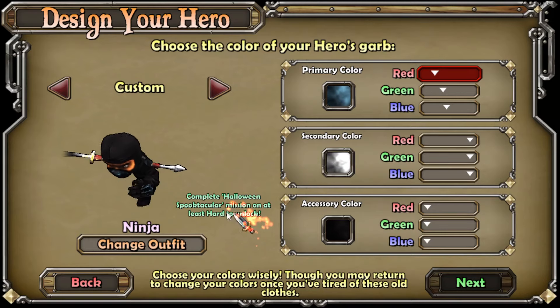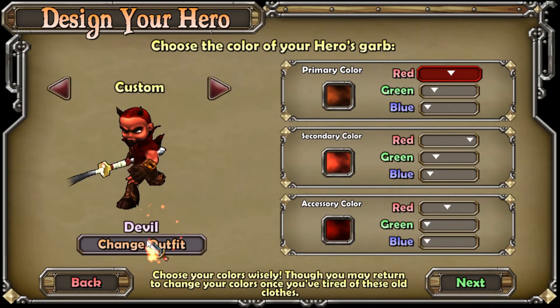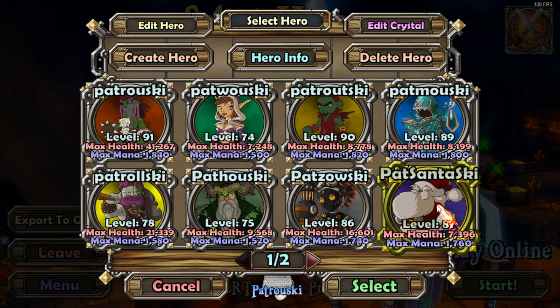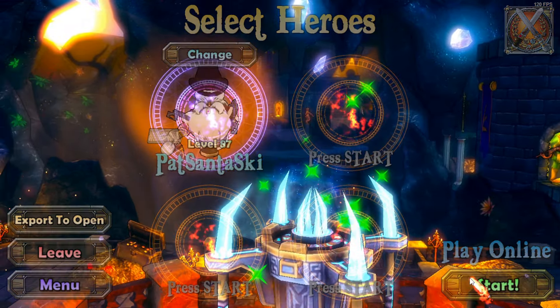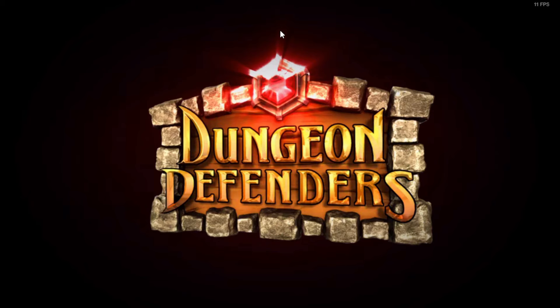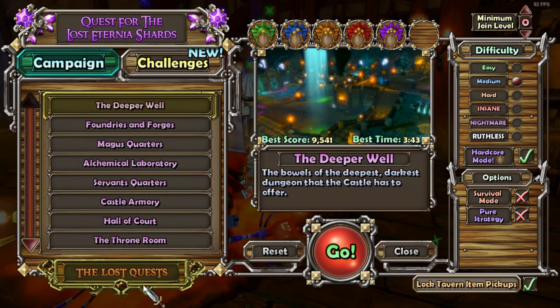Complete Halloween Spooktacular mission on hard — well, I don't have that unlocked. I could definitely do that if I wanted to unlock the ninja outfit really quick. Dungeon Defenders is such a good game for... you want to do goal A, but before you do goal A, now you've got to do B, C, D, E, F, G, and Y. You end up with all these other goals before actually getting to it. It reminds me a lot of Ultimate Iron Man gameplay from Old School RuneScape. So let's go ahead and beat Halloween Spooktacular on hard. We can even jump into this map on my other monk, which is really cool.